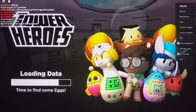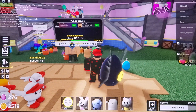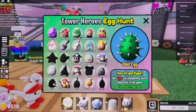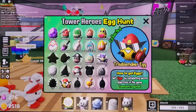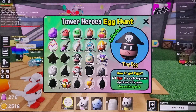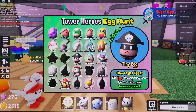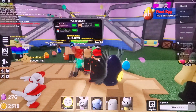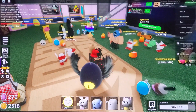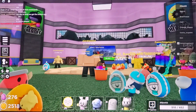For the last eggs I still have to get — the raid egg requires playing a raid map. The troublemaker egg: literally just play battles mode, do sabotages, and it will happen. For the tiny egg — tiny crew — all you have to do is beat tiny crew, and you can literally do it with modifiers.